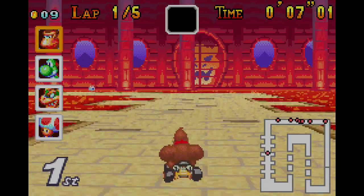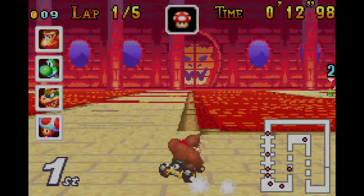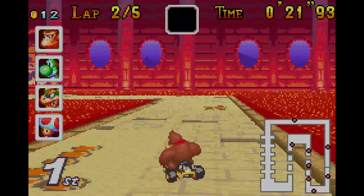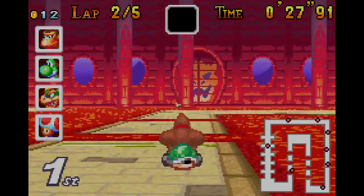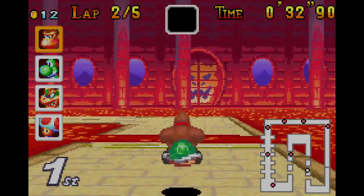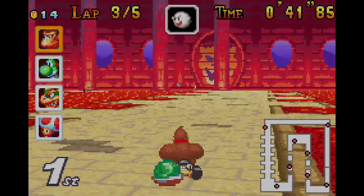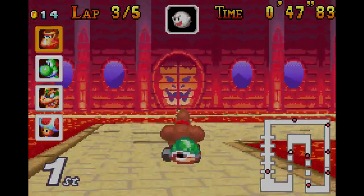To be honest, I really like the Bowser Castle theme from Super Mario Kart better. Pretty much the same thing — just keep going. Okay, I'm going to hold on to the shell. Always make sure to get shell protection so that way you don't get hit by red shells or green shells — red shells are most important. Blue shells come out very rarely, so I don't know if we're gonna see one.